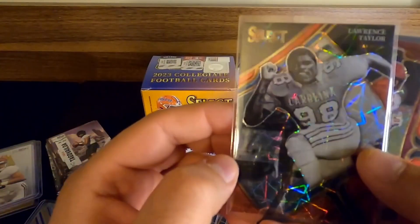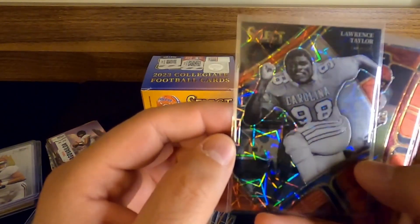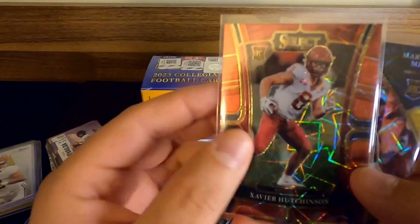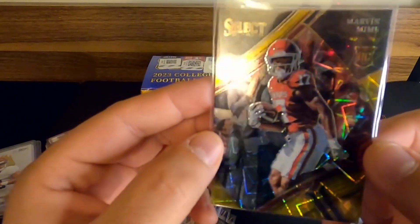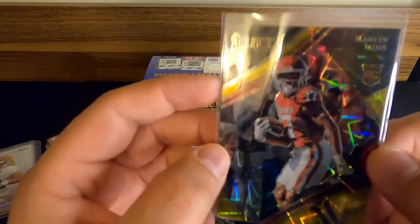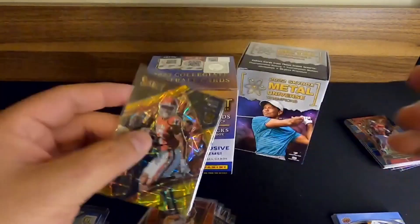Here's some of the notable stuff. We got Lawrence Taylor — this is a red laser parallel, pretty slick. And we got Xavier Hutchinson from Iowa State in a red parallel as well. Then the big one — the hit from this blaster: a gold laser. Gold lasers are what you're looking for in these blasters, at least for non-autos. That's a Marvin Mims, who I believe is a Broncos receiver. That's on the gold laser, so that was a cool card to get.